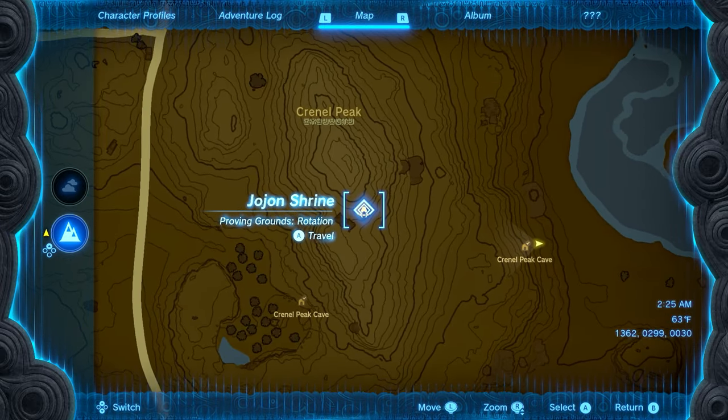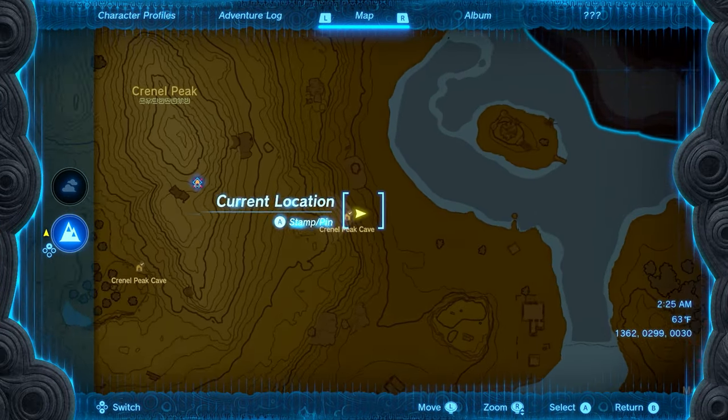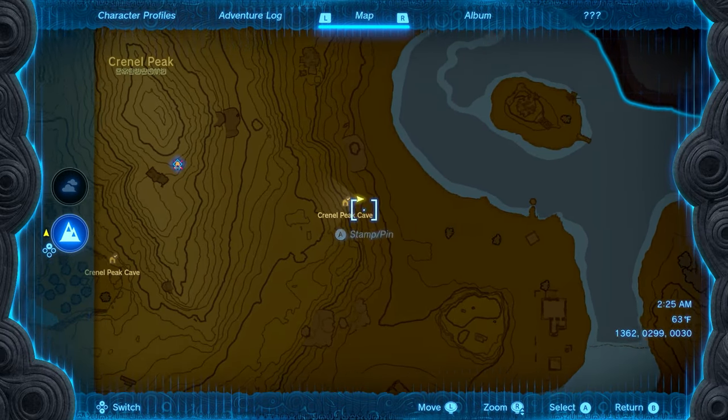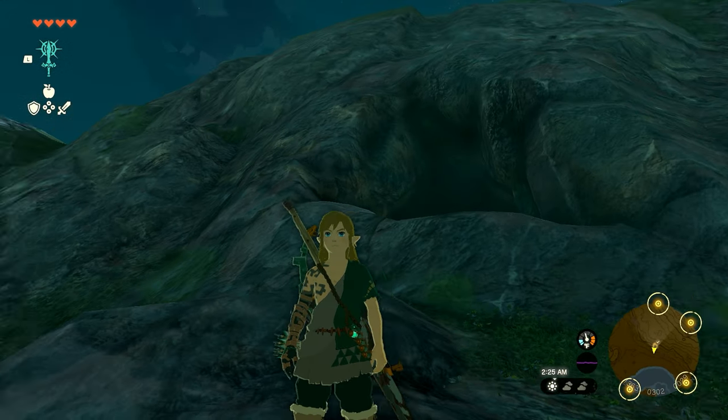The location we're going to start from is on the far eastern side of the peak, right next to where the water is. You guys can kind of see where I'm standing here on the map. If you come back here it'll be pretty hard to miss — you'll have a hole in the mountain.